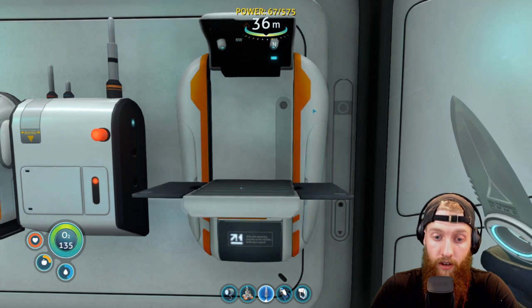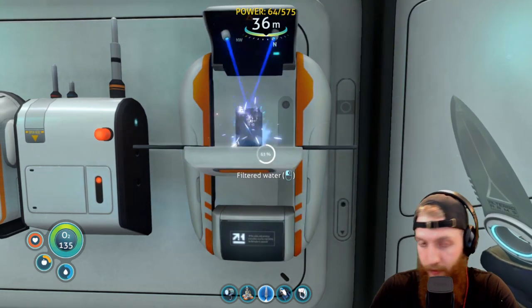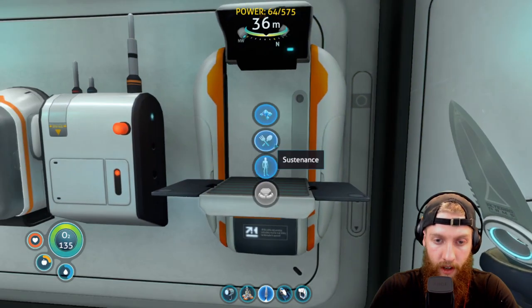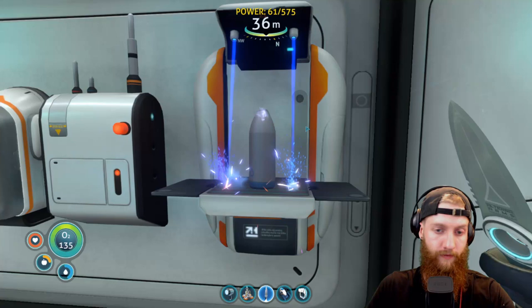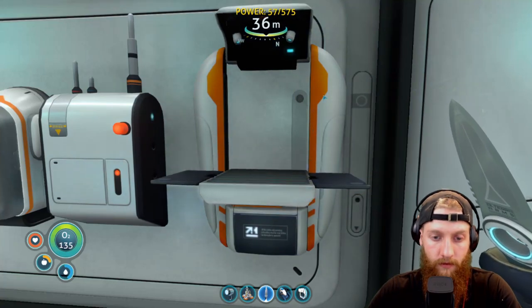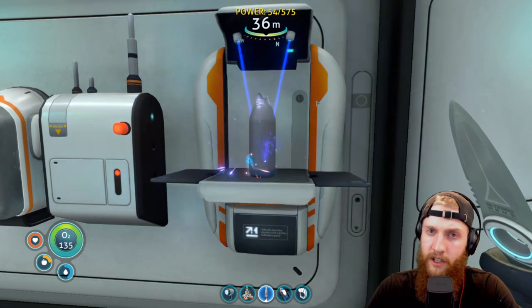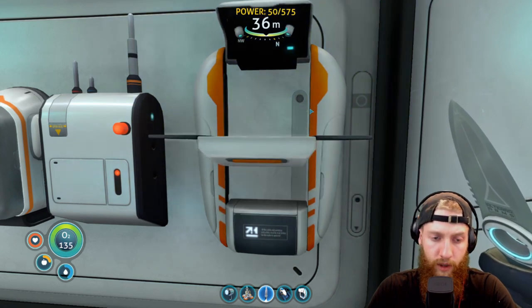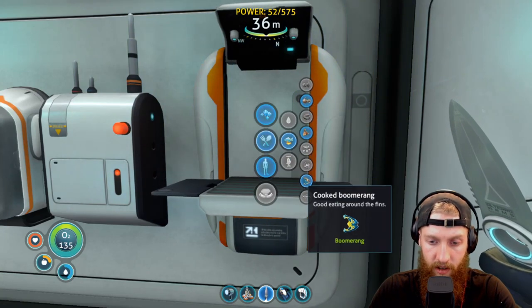Getting all these waters made is not going to be fun to watch, but it's part of the game — gotta get it done. We're gonna have water for days. Can we put storage lockers on the Cyclops? Because if we can, we should just load the Cyclops up with food. I think that'd be a solid idea.